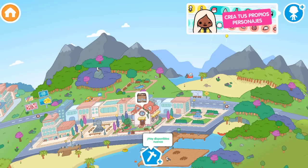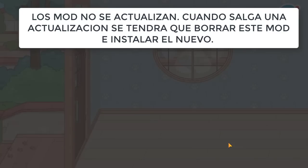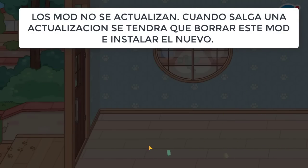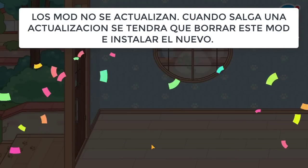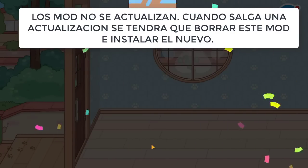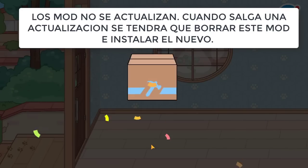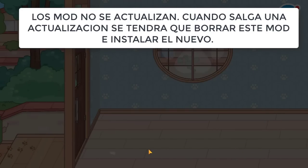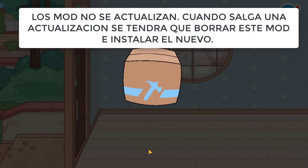Lo primero que vamos a hacer cuando salimos de la casa de Rita es ir a colocar una casa — es lo primero que tienen que hacer. Otro detalle: los mods no se actualizan. Cuando salga una actualización, se tendrá que borrar este mod e instalar el nuevo. Así que atenti.